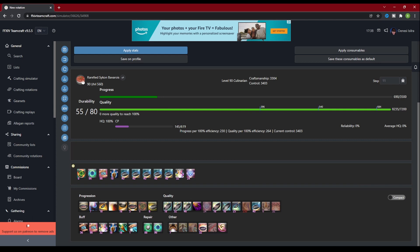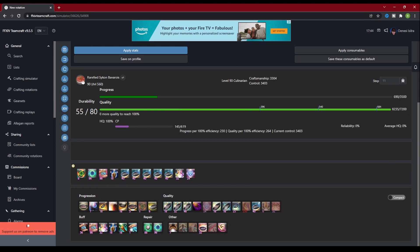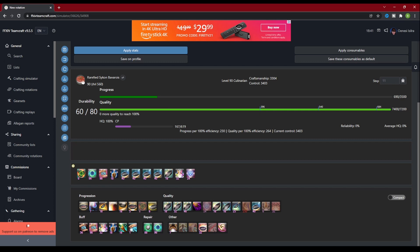If you haven't yet added the ability to the rotation window, you can click and drag it from the ability section to the part of the rotation you want to put it. This put me over the quality mark though, so let's get rid of another Preparatory Touch. I'm just under the breakpoint, so let's add a Basic Touch at the end. This got me just over the breakpoint, but it's not really worth doing it this way. So let's move that touch back to before Great Strides — this put me at just over 100% while saving 22 CP.